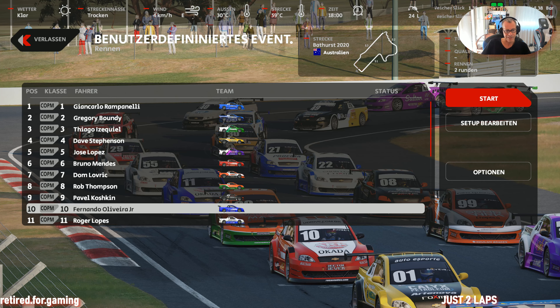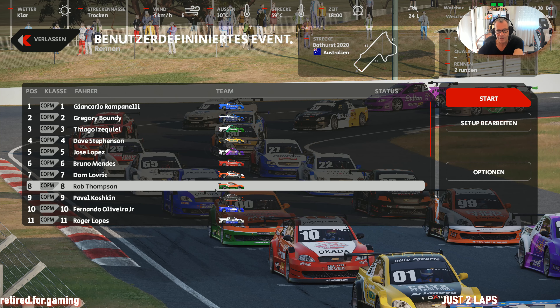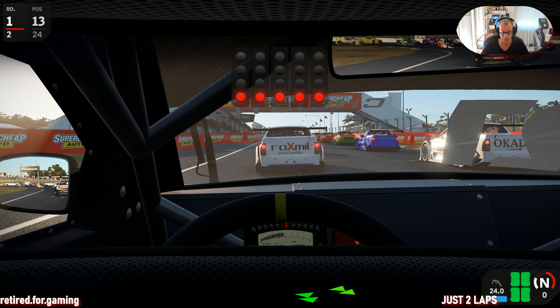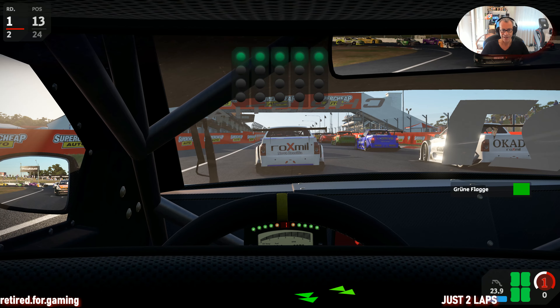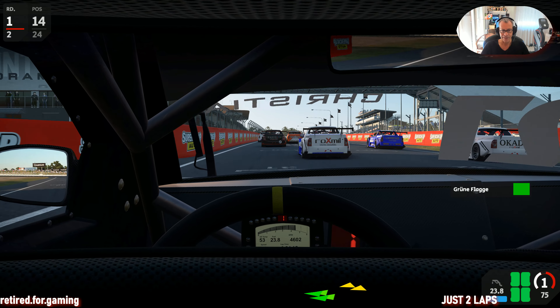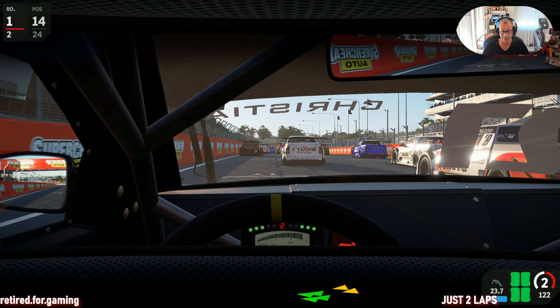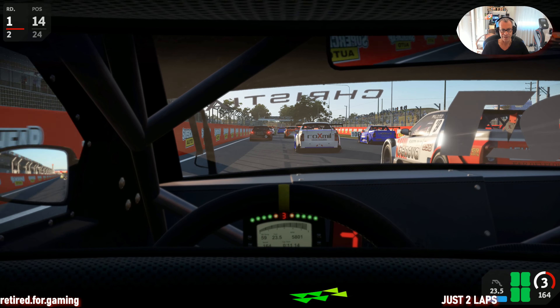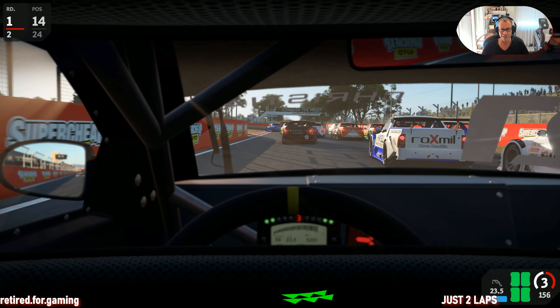Cars — or in Australia they call them UTEs — and we're doing a race in Australia at Bathurst in Automobilista 2. It's called the Copa Montana. We're racing at Bathurst with this nice hill. So let's go and have some fun watching this video with these great cars.